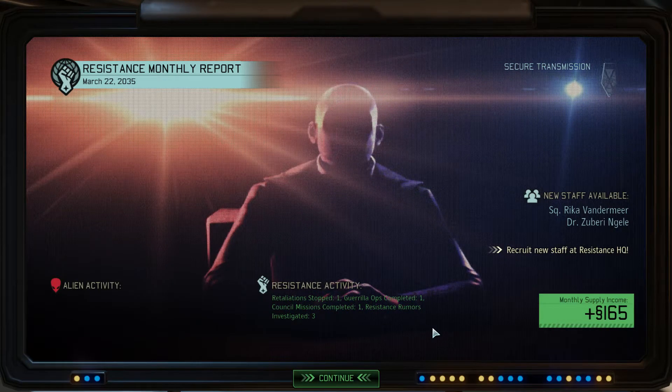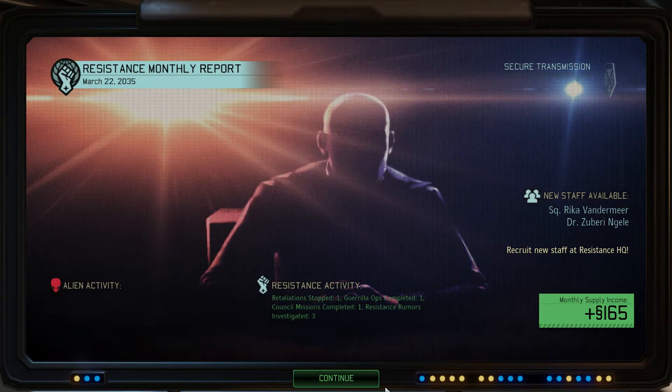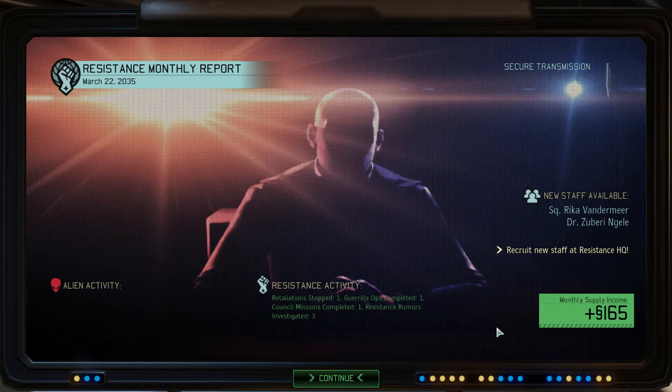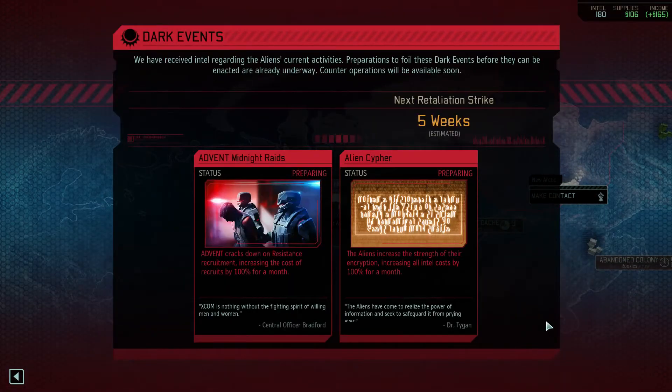Welcome back guys, this is Cain and this is mission 5. We start off at the end of the last episode with the monthly report — we've done very well so far. The first two missions were flawless, on the third mission we took one casualty, not dead just wounded, and on the retaliation mission — mission 4 — we took one casualty also, just wounded for six days. Now we are preparing for mission number five. Retaliation strike in five weeks — we're good.